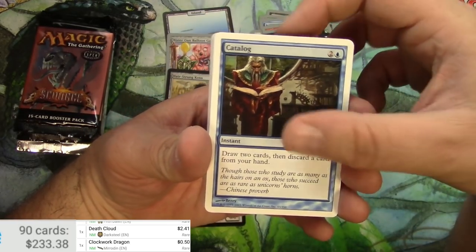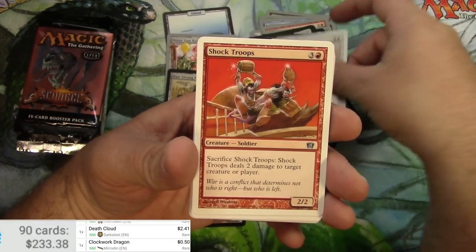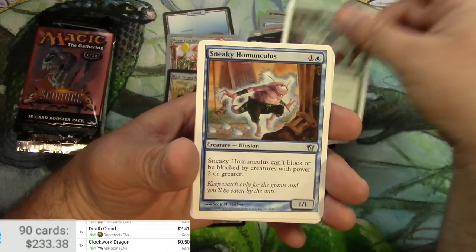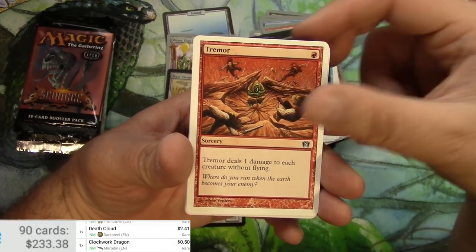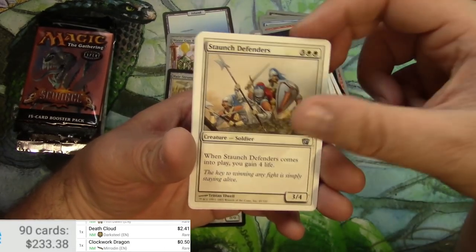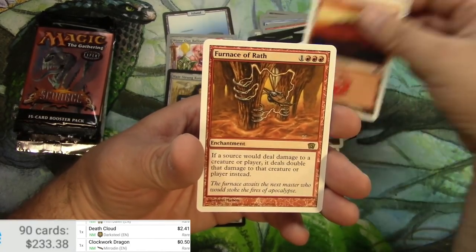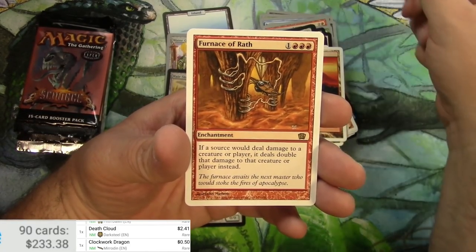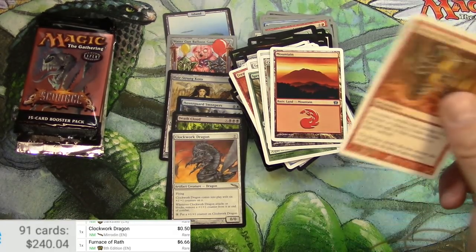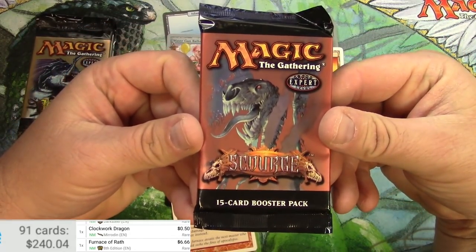Now on to 8th Edition. Cards include Catalog, some basic core set stuff, Unholy Strength with different art than you normally see, Spreading Algae, Staunch Defenders, Coastal Tower, a Mountain, and Furnace of Wrath. Got a $6.66 — look out now!